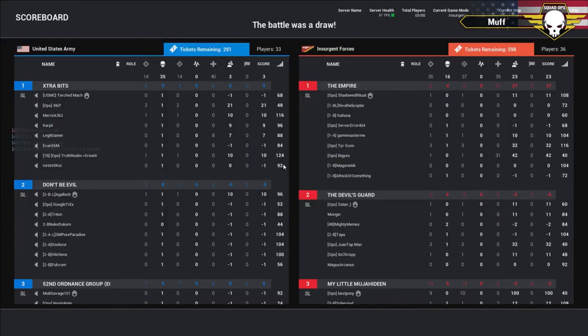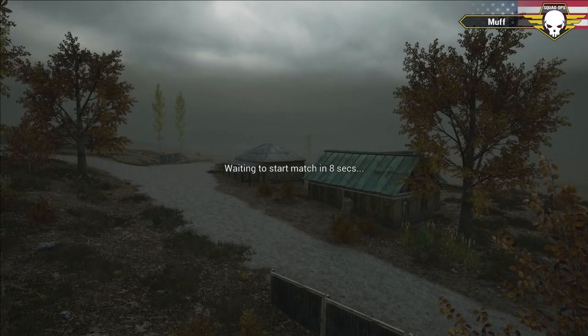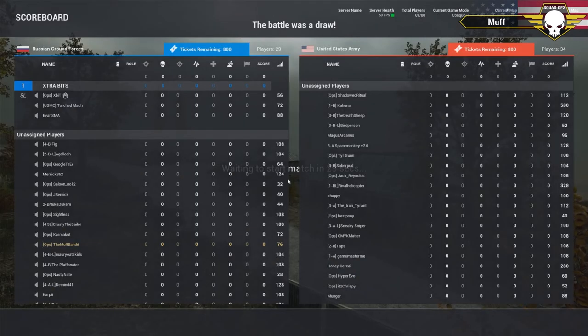We get to do it again — not done yet. They'll roll the map and flip it around for round two. They're doing a double roll to ensure they end up back on the same map but on opposite sides. They'll switch to this map, switch to another map, then switch back where they're supposed to be on opposite teams.